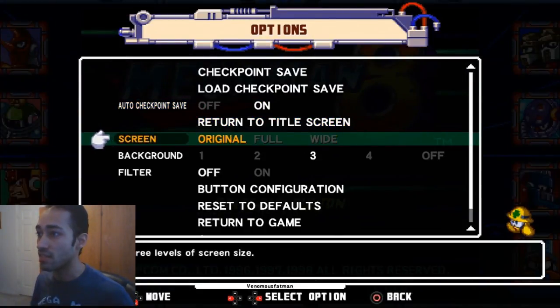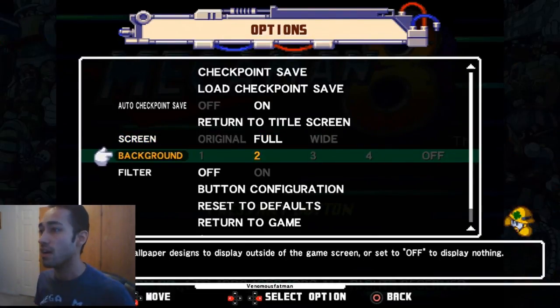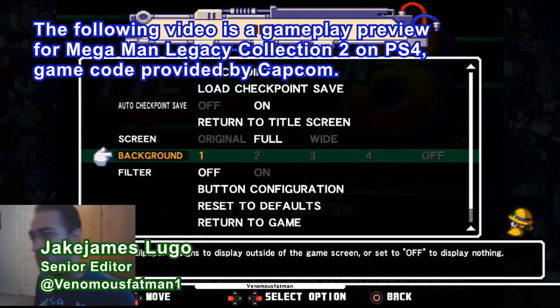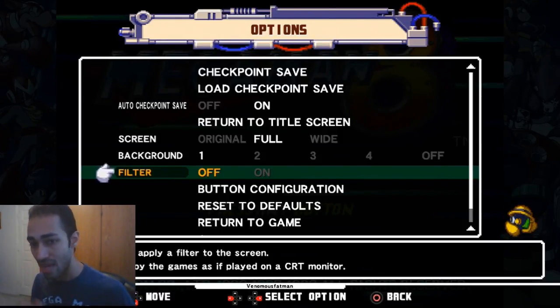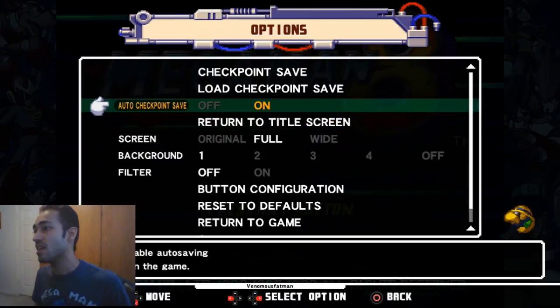In addition, you have auto-save and the ability to change the game's display size — original, stretched, or full-wide for a widescreen TV. You also have different backgrounds, similar to the first collection, though I wish there were some unlockable ones. There's also a CRT monitor filter — on Mega Man 9 and 10 it doesn't do much, but on 7 and 8 it makes the sprites look a little bit better overall.